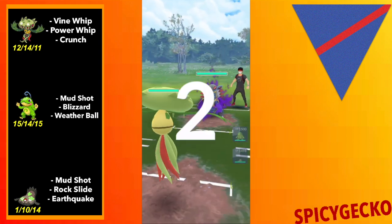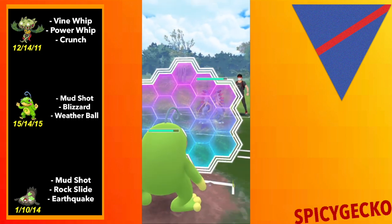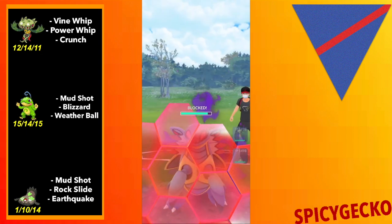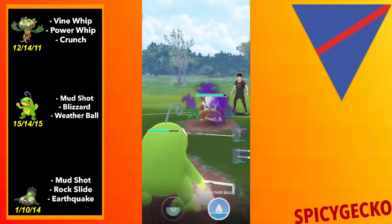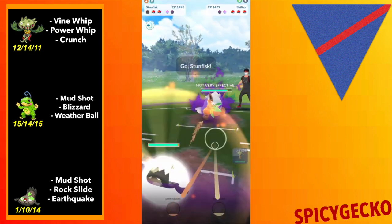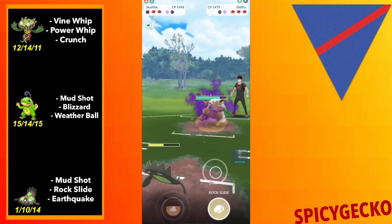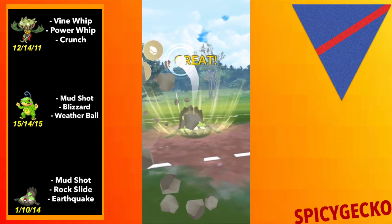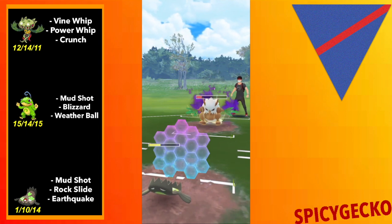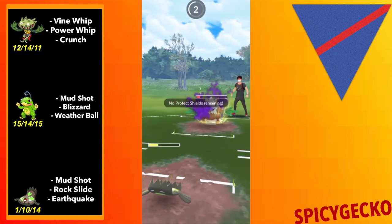Up against a Shadow Armaldo — very spicy pick, I'm impressed. I decided to shield because I wasn't familiar with Armaldo's moveset and didn't want to take an X-Scissor, though I don't even know if it can learn that. Looking back I definitely should have just thrown and swapped to G-Fisk after they threw. Shiftree is a pretty major core breaker for this team, so I'm going to shield and try to catch the next Leaf Blade in Carnivine.